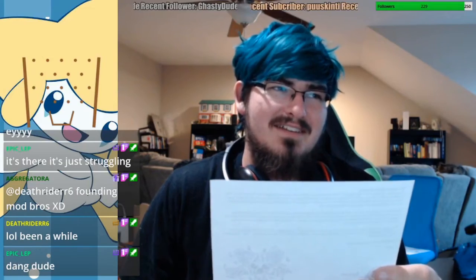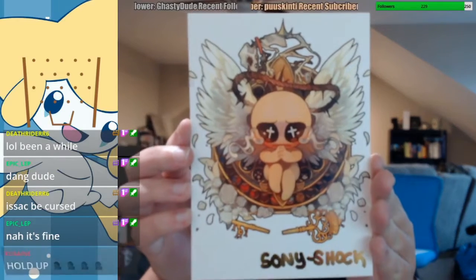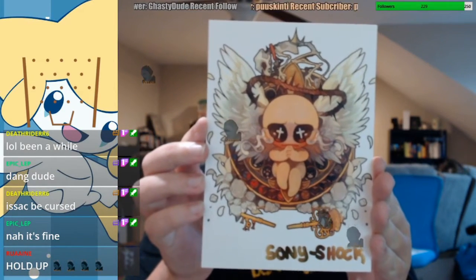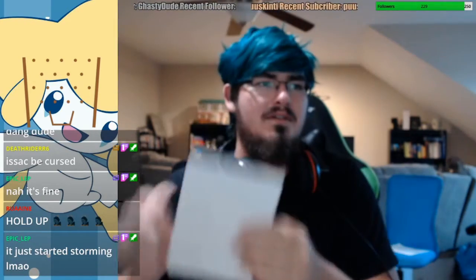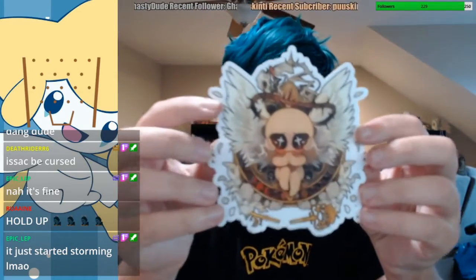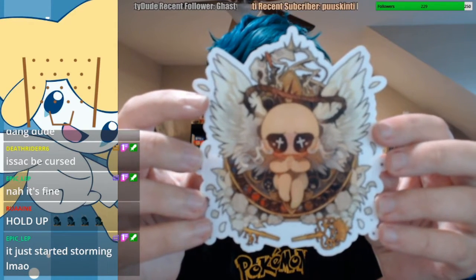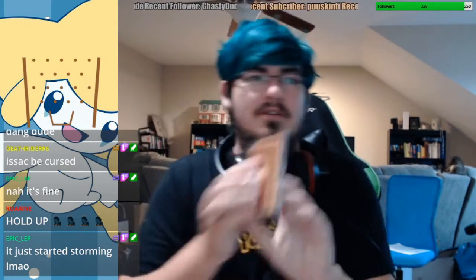XO, XO, Edmund. And we have a postcard with the art of the shirt, and a sticker with the art of the shirt. I really like this design. And then we have our Isaac Four Souls cards.